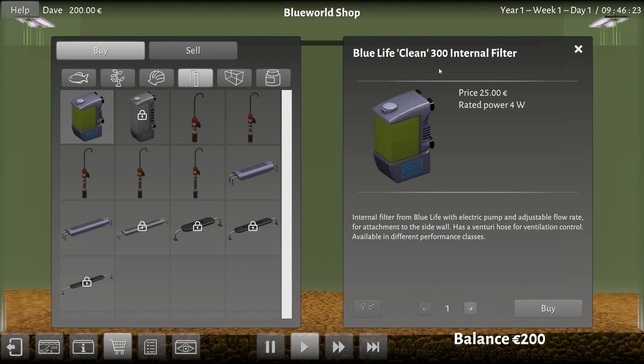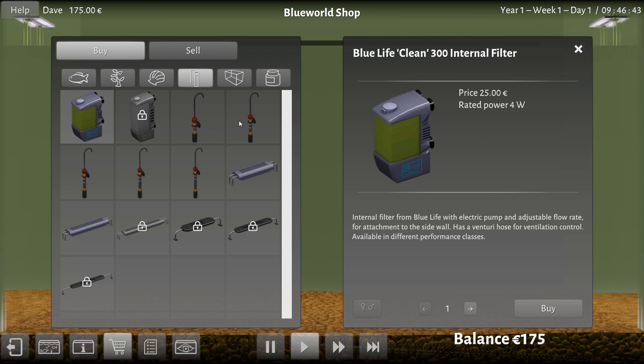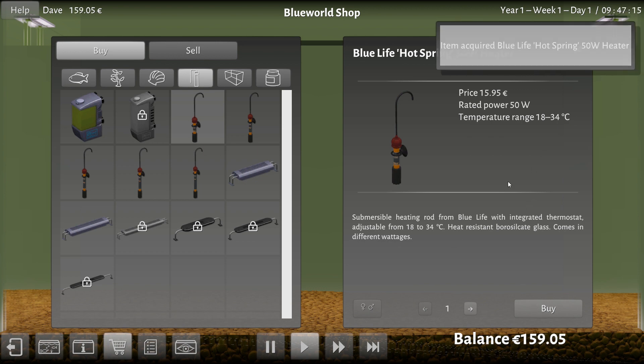The Blue Life Clean 300 internal filter is 25 euros and takes up 4 watts of power. I should buy one of those. Now I'm already hemorrhaging money, as is very typical in a WeeHours game. But I'm pretty sure I need a heater. There's a 50-watt, 100-watt, and 250-watt heater. I could buy this one — it's 15.95. Temperature range 18 to 34 degrees C. Oh Lord, it's in Celsius. So this is where I'm going to fail. I'll see a bunch of brutal edits where I'm rapidly trying to calculate Fahrenheit to Celsius. Buy me one of them, because I'm pretty sure fish need to be warm.